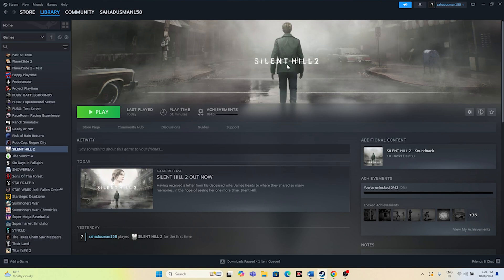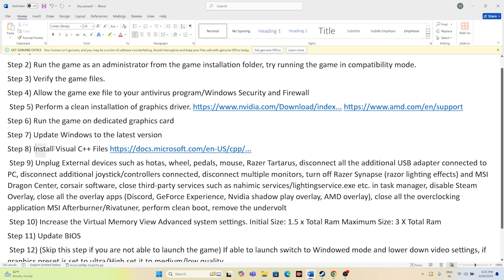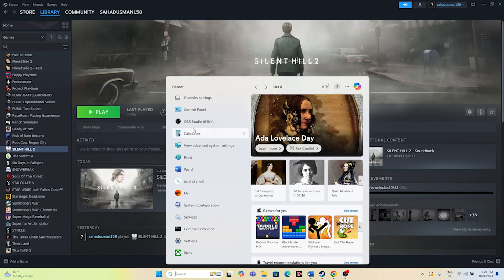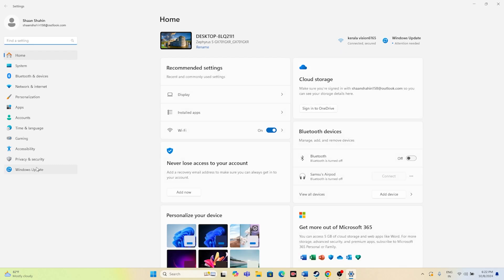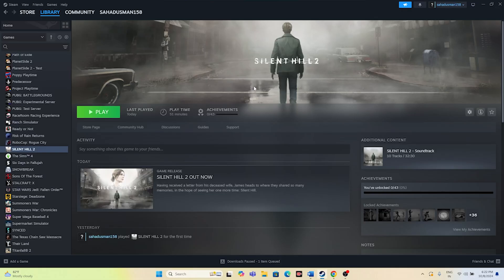If you're still having trouble, install Visual C++ if you haven't already. Also update Windows to the latest version. Go to Settings, navigate to Windows Update, and make sure Windows is fully up to date including any cumulative updates. Once everything is done, try launching the game.